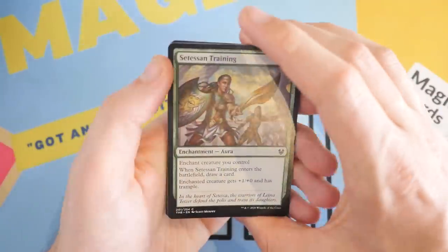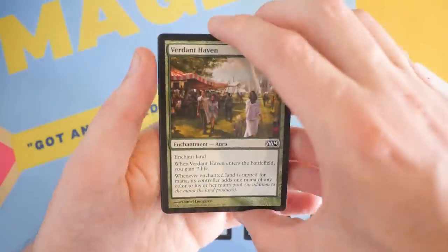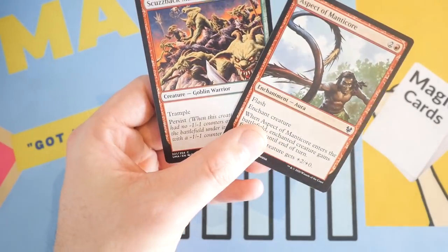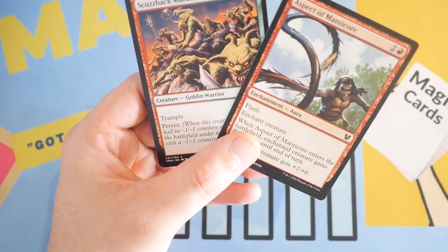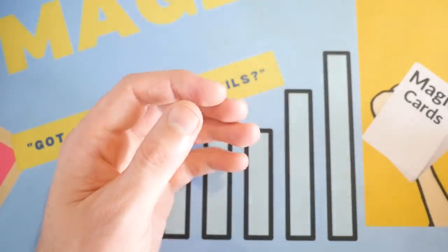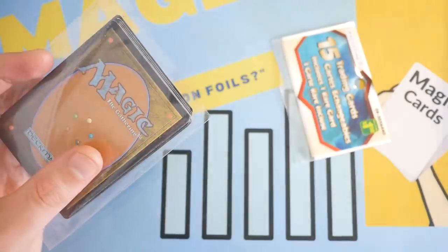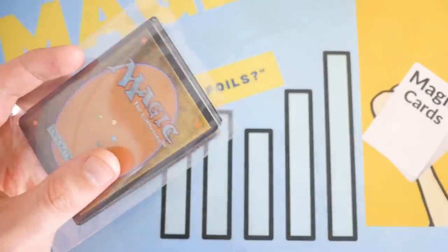Flipping around again: Sestasian Training, Soul Reaper of Smogus, an M14 card — Verdant Haven. Same sets from the last two packs. Skuzback Marauders. Aspect of Manticore from Theros and Ultimate Masters. I'm noticing a theme with the types of cards we're getting here.